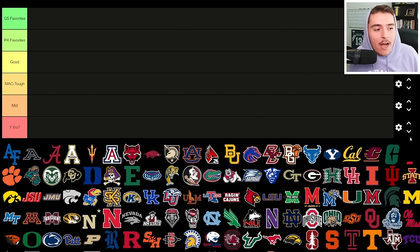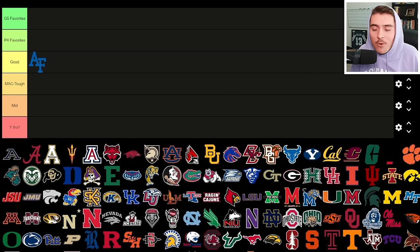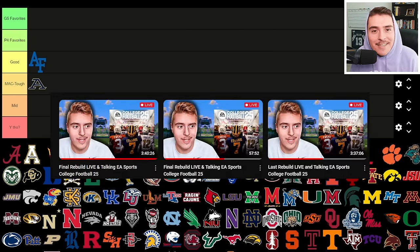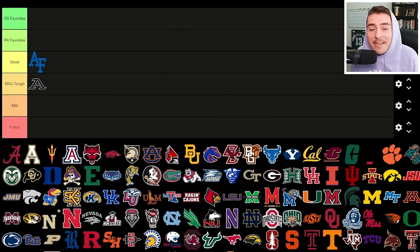Kicking off with Air Force — they have a new quarterback stepping into a ground-and-pound option run scheme; expect more of the same in the Mountain West. The Akron Zips are one of the worst teams in college football, definitely MAC Tough appropriate. It's going to be a grindy rebuild, and while it would fall in Group of Five Favorites for some, I've done plenty of Akron rebuilds in NCAA 14, so it's not a favorite of mine.